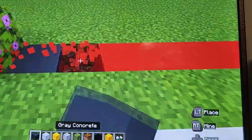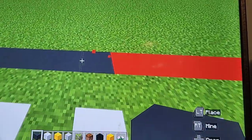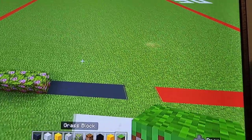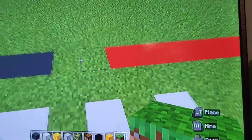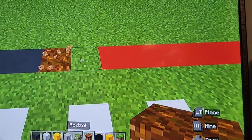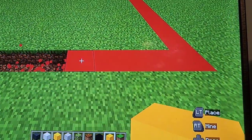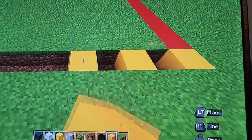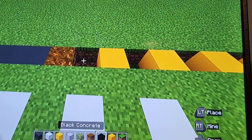Next, you wanna dig out five blocks. Once you have dug that out, you also wanna dig out just one row of podzol, and then dig out the rest of the grid at the bottom — not on the sides. You wanna do an alternating pattern of yellow and black concrete, kind of like a checkerboard pattern. This is basically to let people know not to park here, because fire trucks are coming through here and you don't wanna be in their way.